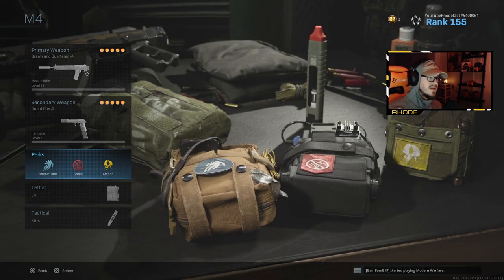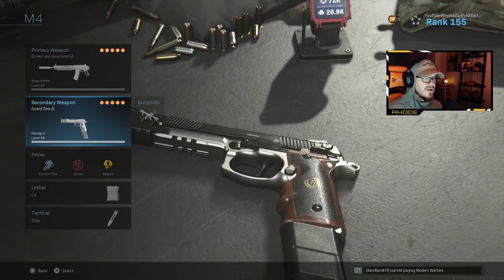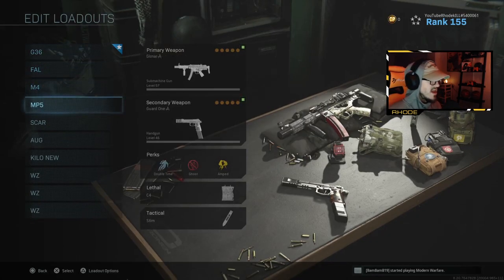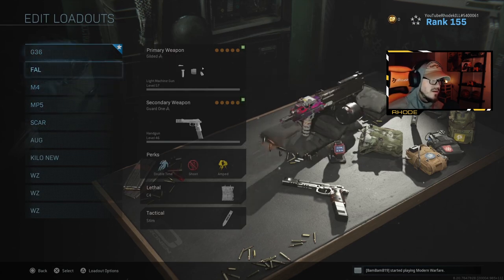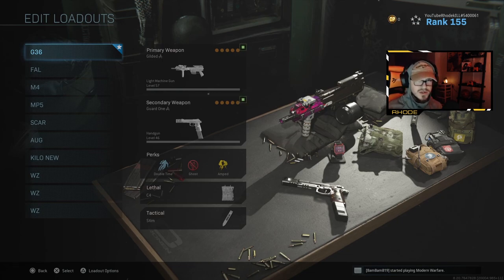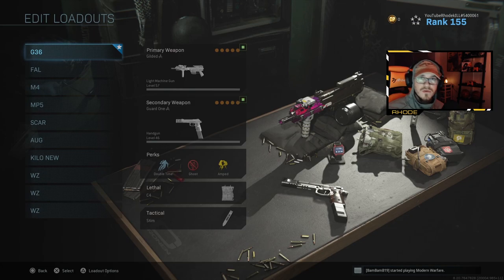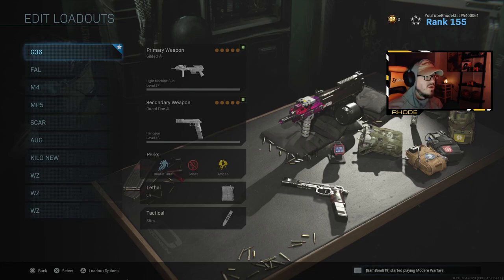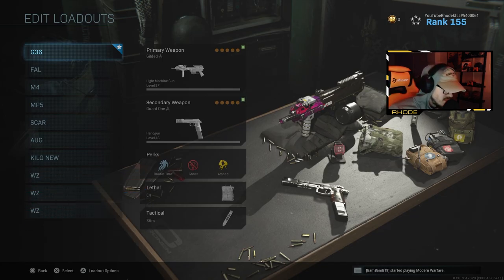In every class I run Double Time, Ghost, and Amped. I have C4 and Stim Shot with a burst pistol as a secondary - I know the burst pistol got nerfed but it's still really good. Those are the top five or six class setups, mainly for multiplayer, but you could use these in Warzone as well. Try these setups out, let me know if you rock any of these and how they work. If there's a weapon I missed, let me know and I can make a new setup video. Hit that thumbs up, hit subscribe, and I'll see you in the next one. Peace out guys.